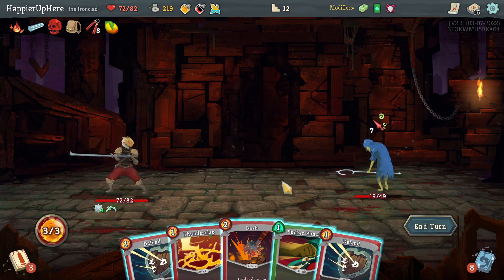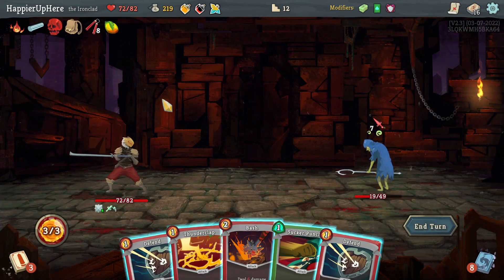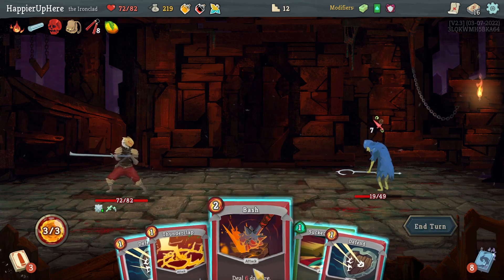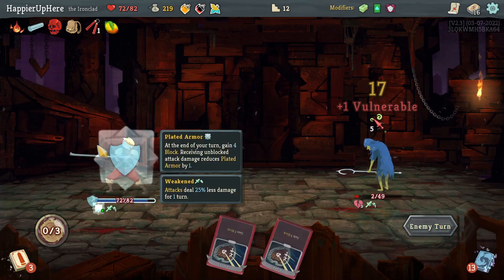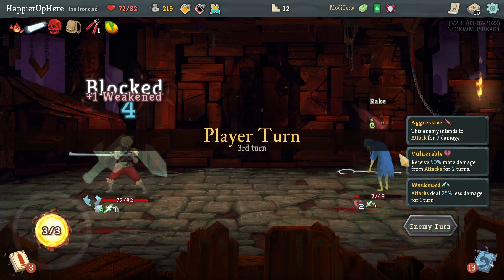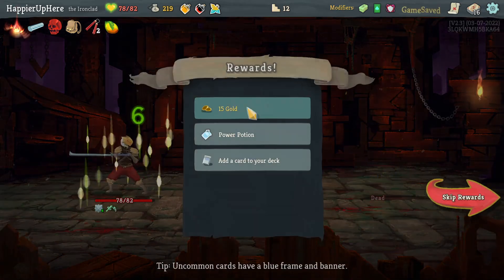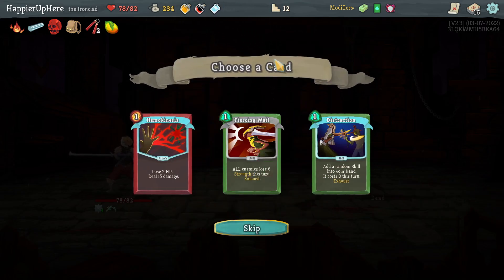Maybe I should drop down to below half HP for the Red Skull — a little dangerous. Actually it's too dangerous. Let's just do Bash and Sucker Punch, and Thunderclap for a kill — no, not a kill. But I am fully defended here.